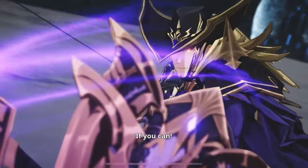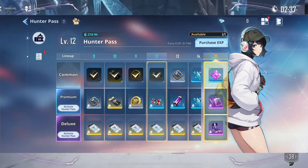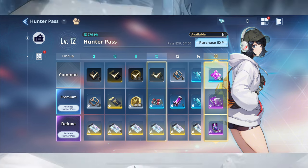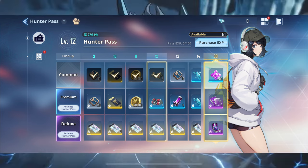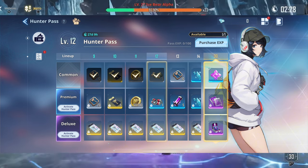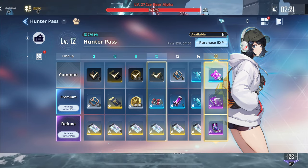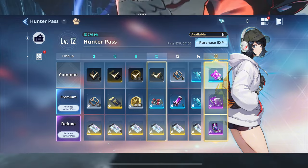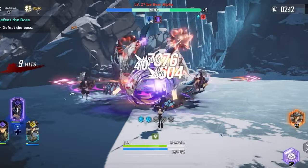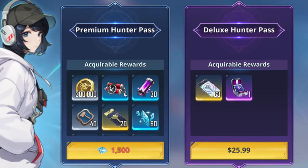63 summons for a small price is quite worth it in my opinion. Yes, it does take a while to get all these summons — they give you 30 days to complete the Hunter Pass and there are a lot of missions to do. But I would say it is worth it; the value is just too good to pass up, especially if you really like this game. So if you want to spend a little and maximize the money you spend, I would prioritize getting the Deluxe Hunter Pass for $30, giving you nearly a full rotation on the limited banner. I don't see anything else in the game that beats it.